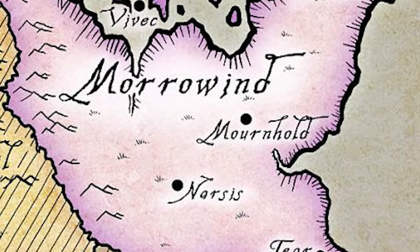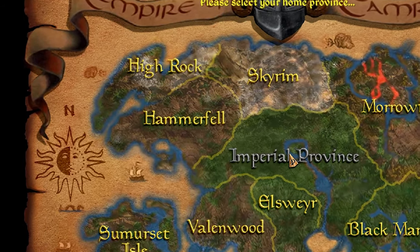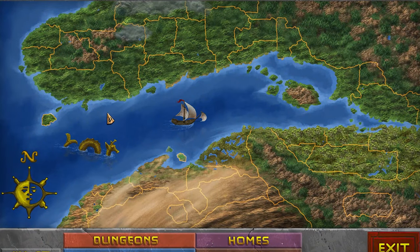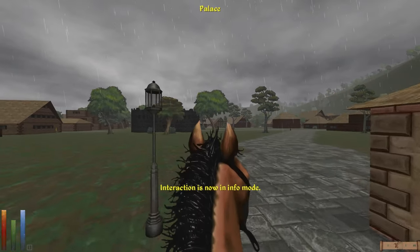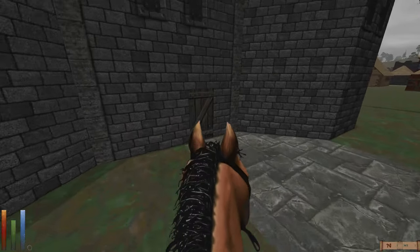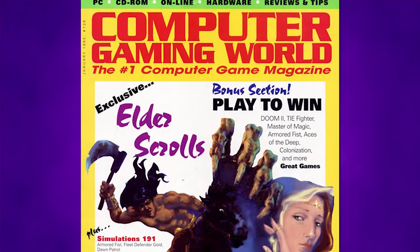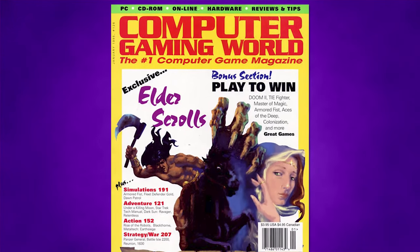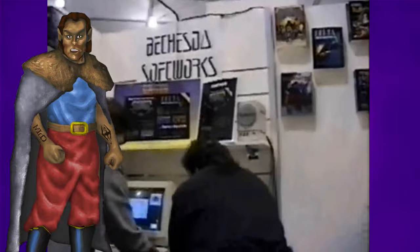An early idea set the game in and around Mournhold, the capital city of Morrowind province, but this was soon scrapped with the new location of the Iliac Bay and its surrounding countries. Daggerfall had no solid announcement as is typical today. Instead, information was leaked every now and then, until Bethesda decided that Daggerfall was showable enough to make more buzz around it. This point was reached in late 1994, kicking off with a Computer Gaming World magazine cover story about Daggerfall. Shortly after, Bethesda showed a trailer for Daggerfall at the Winter CES in 1995. Just absorb all that 90s nostalgia — this classic doesn't even need a VHS filter on it.